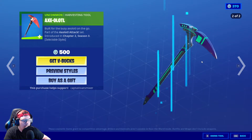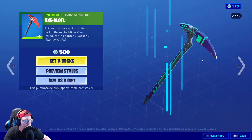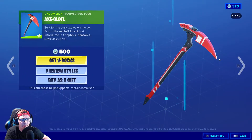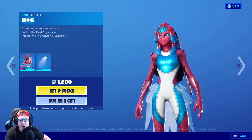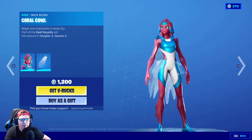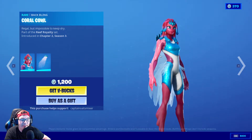The Axelot is 500 V-Bucks — that's the pickaxe, and it sounds great. You have it in the default or the alter ego to match the Midnight. Brian is also here — we've talked about her not long ago. I really like her; her back bling is the Coral Cow. I think she looks really cool.